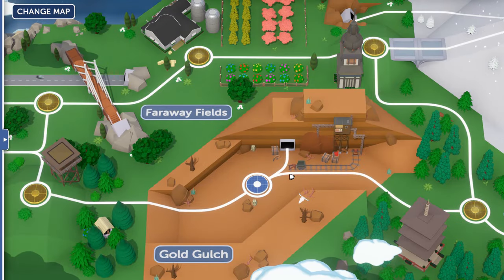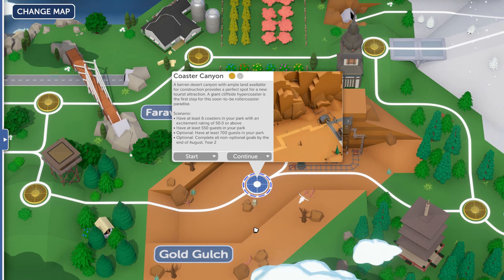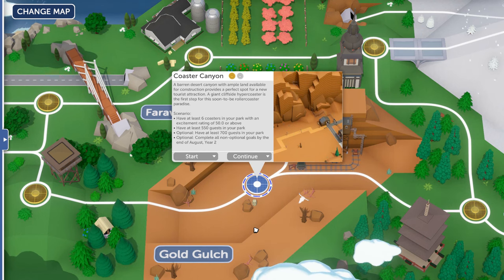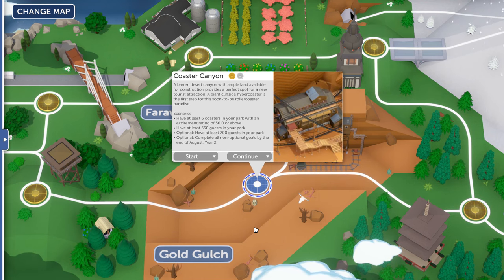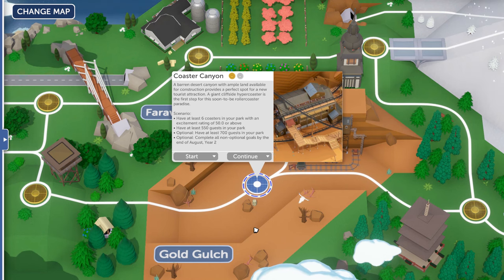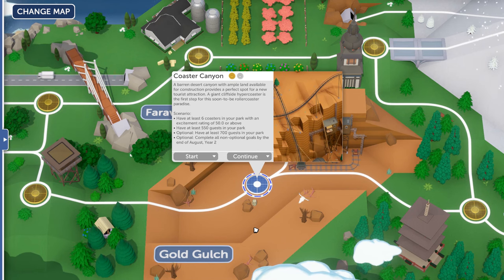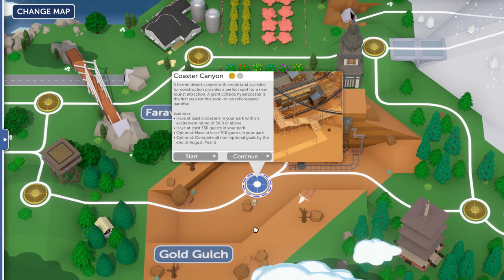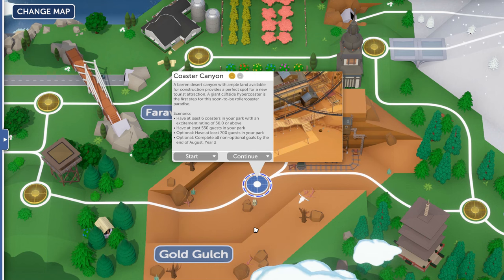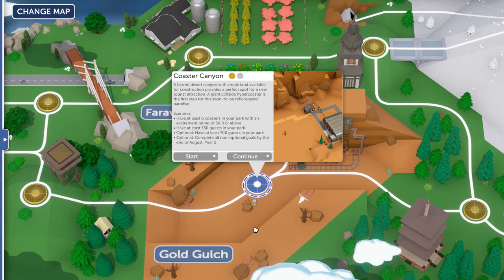Welcome back to Parkatech and campaign mode. Today we're tackling Coaster Canyon - a barren desert canyon with ample land for construction, described as the perfect spot for a new tourist attraction. The giant cliffside hyper coaster is the first step for this soon-to-be roller coaster paradise. Goals include at least six coasters with an excitement rating of 50 or above and at least 550 guests, with an optional goal of 700 guests.